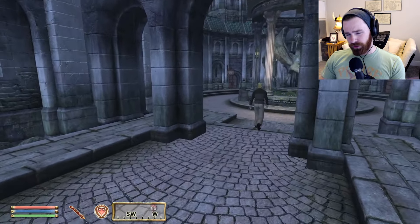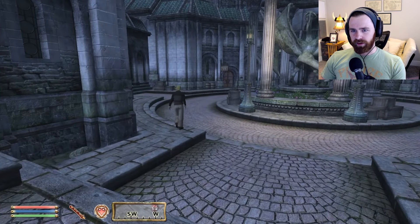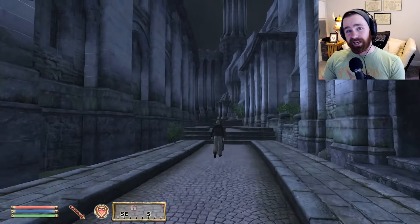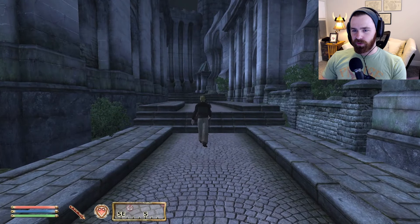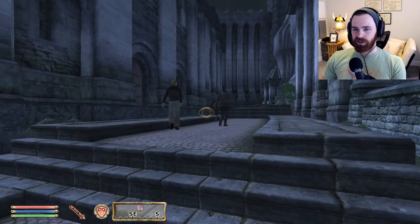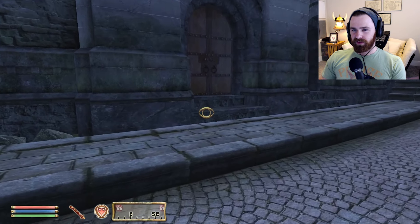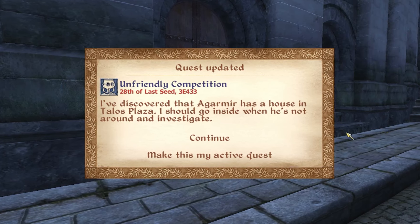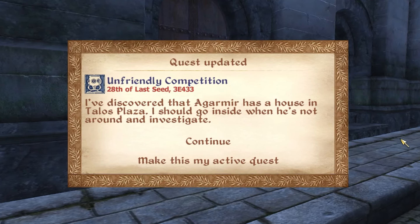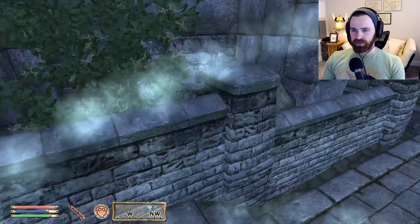So now we know Thorinir is in deep with some very bad people, or at least one very bad person. Our level one self has tagged behind Argomir into the Talos Plaza district and soon he will be entering his home. I've discovered that Argomir has a house in Talos Plaza - I should go inside when he's not around and investigate.